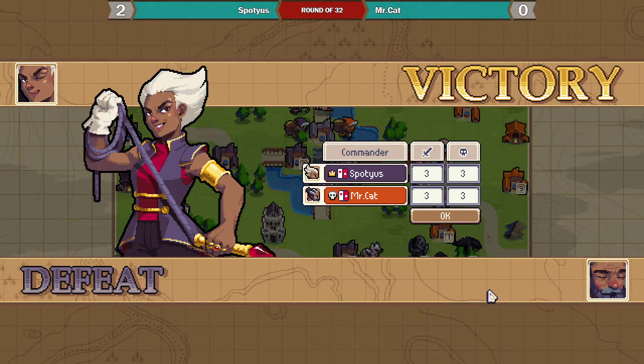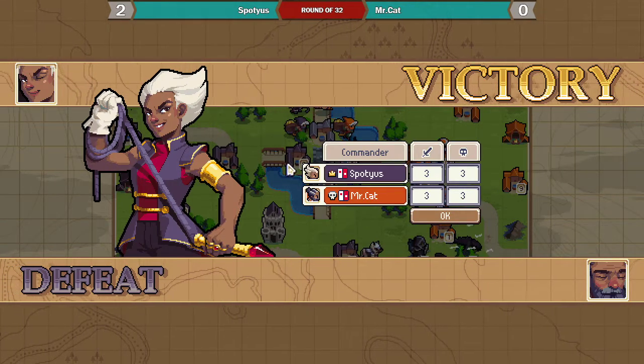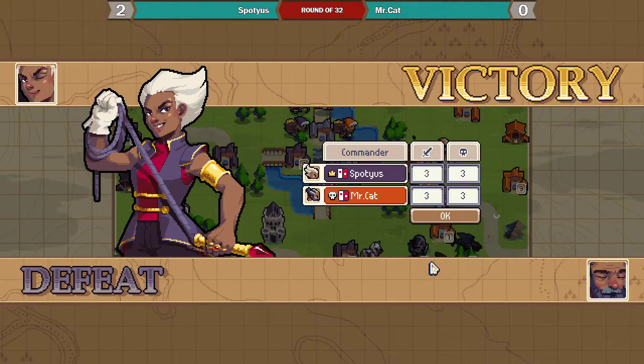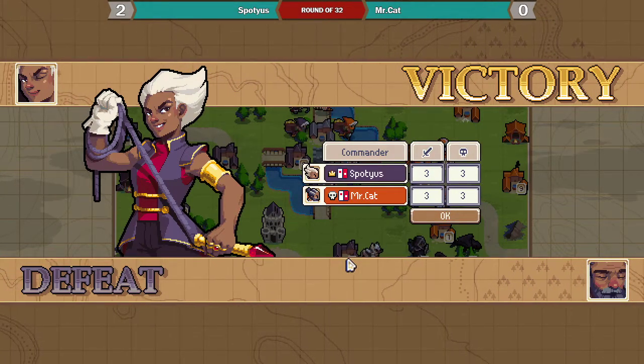Mr. Cat had a good idea going into the game, but he just should have hit the center village instead of the one below it, and had some more anti-air available to deal with the dragon. He just kind of left Emmerich out on his own.